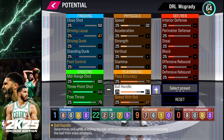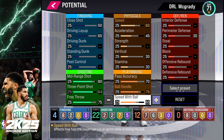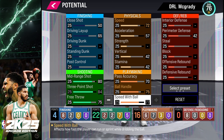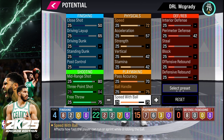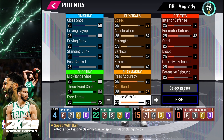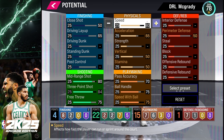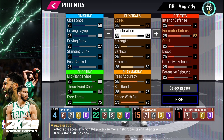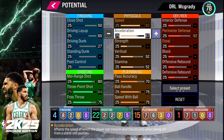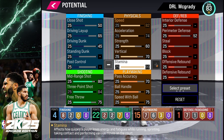The builder gives you a lot of control over how you build your player. As you increase attributes, your max overall goes up as well — there is a limit on the number of attribute points you can distribute, so keep that in mind. One fun fact: if you raise Stamina up to 99, it doesn't really change your overall, but it gives your player a longer opportunity to stay on the court — that'll come in handy for 12-minute quarter games.